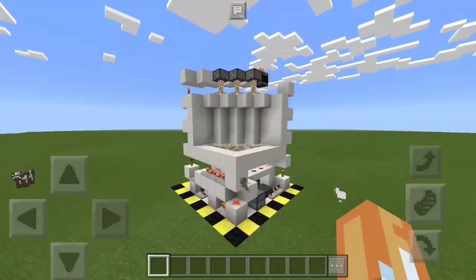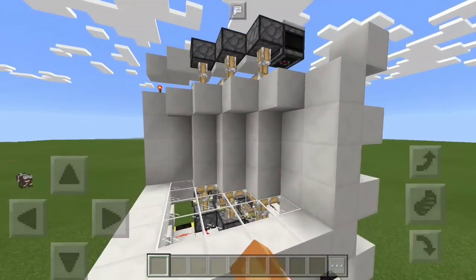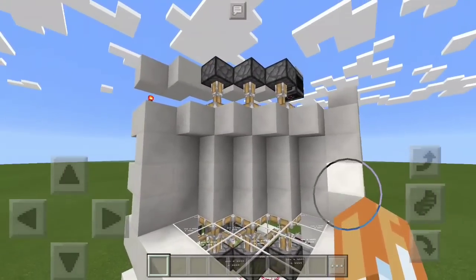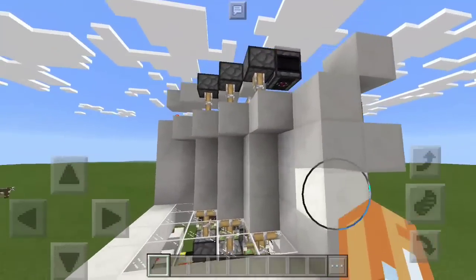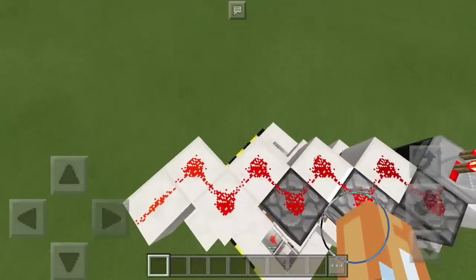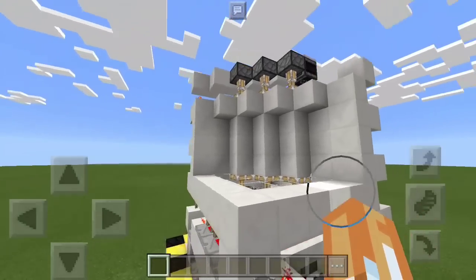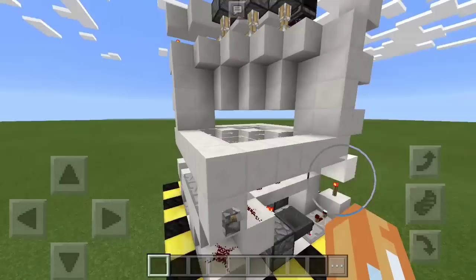Hey there guys, Trogdor here and welcome to another Redstone tutorial. Today I have for you a — not a new concept, I have seen them on YouTube — but a cool one nonetheless: a 3x3 corner door. This is something that you don't see every day, and it's actually very small — you can work this into a build pretty well. I tried keeping all the Redstone underneath as much as I could, so we've got very minimal wires up here. Let's check out how it opens. It's got a unique opening sequence because we don't have the sides to be able to pull blocks out of there, so we had to do something different.